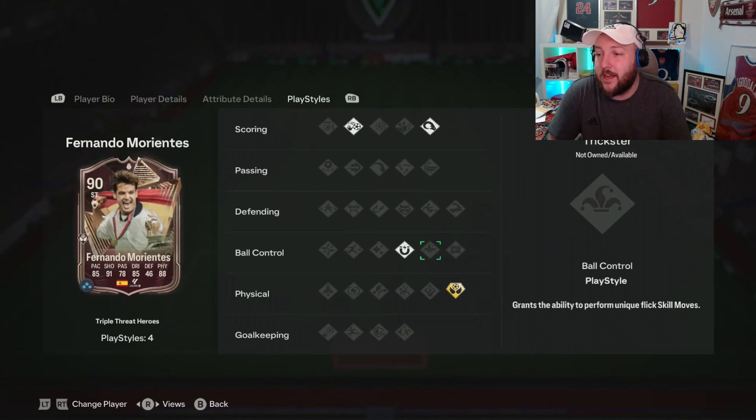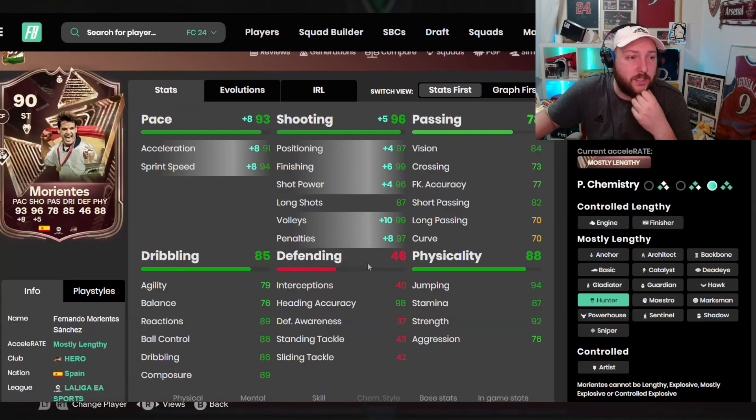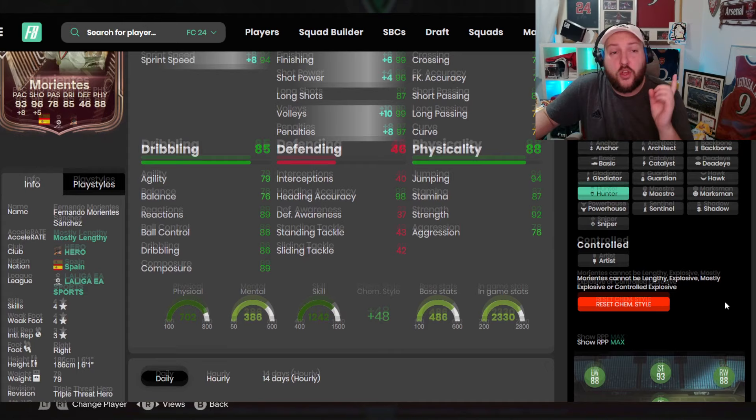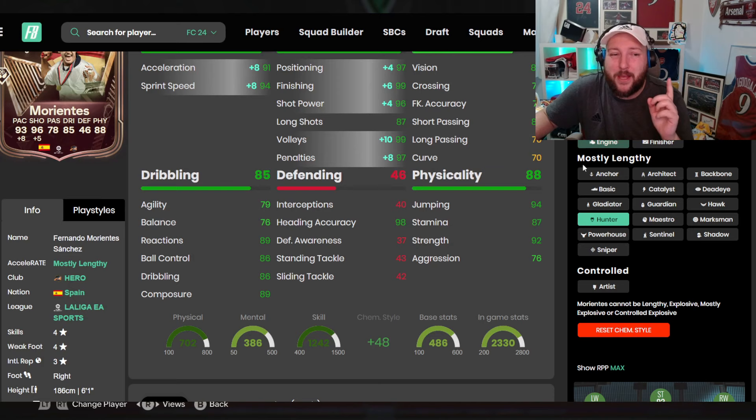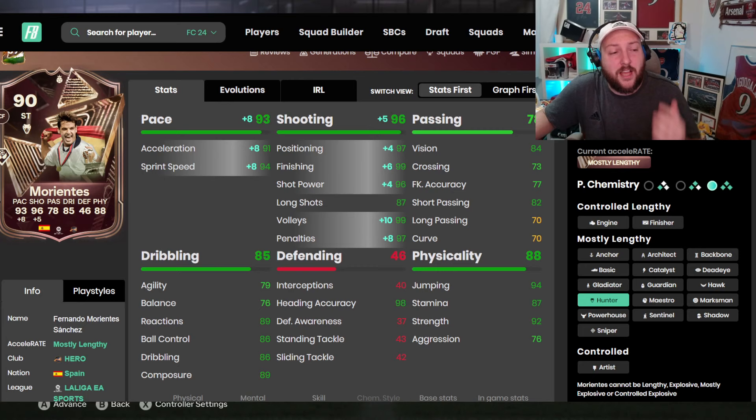But the statistics overall look really, really good. We've gone for a Hunter to boost up the pace and the shooting, which on Footbin gives him 93 pace and 96 shooting, making him a 93-rated striker overall. You could go for an Engine which makes him controlled lengthy and boosts agility and balance, but in my opinion mostly lengthy for the way I play is way better for me anyway.